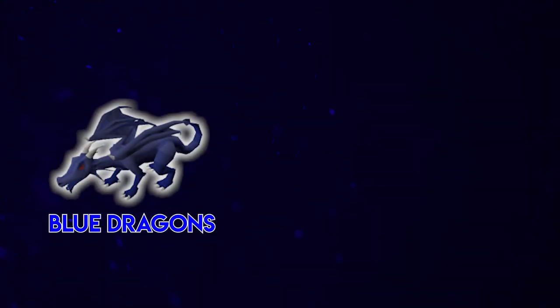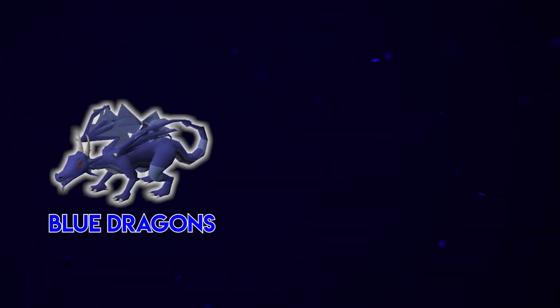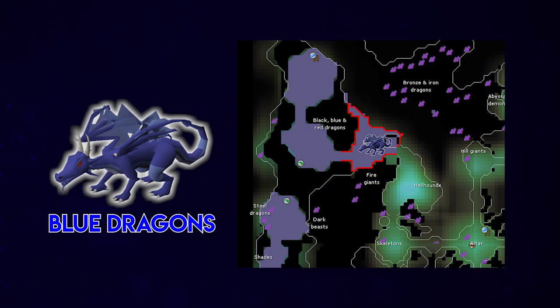Starting off in alphabetical order, we'll begin with blue dragons. You have a few choices here. First, the brutal blue dragons, located in the Catacombs of Kourend, which you can see on the map on screen. I suggest doing the brutal blue dragons if you're looking for more profit out of your slayer task and don't mind spending more time on it. They have a fairly high defense level and a lot of HP.